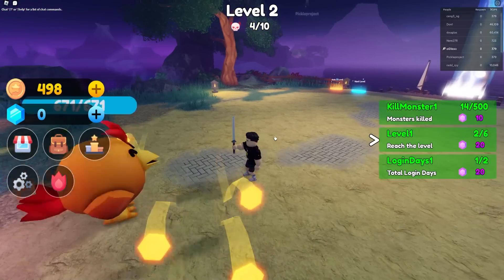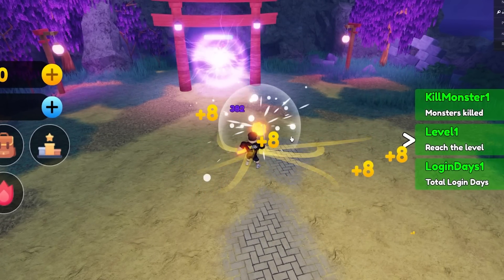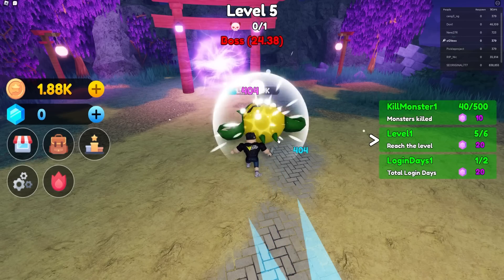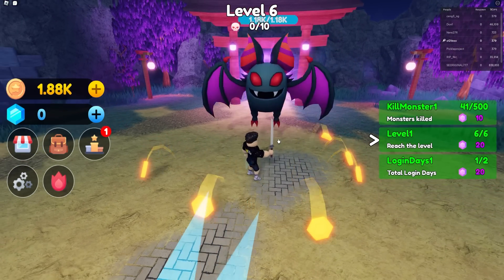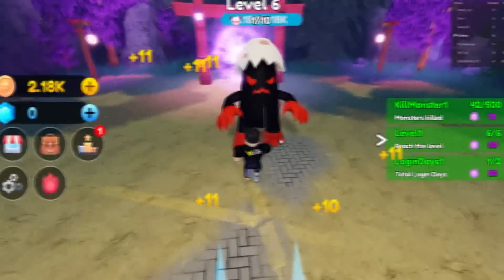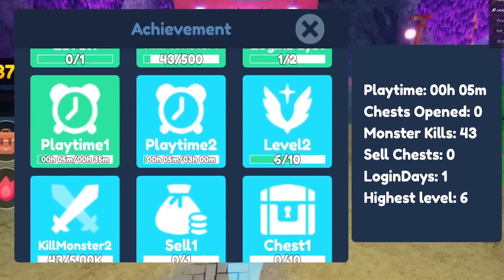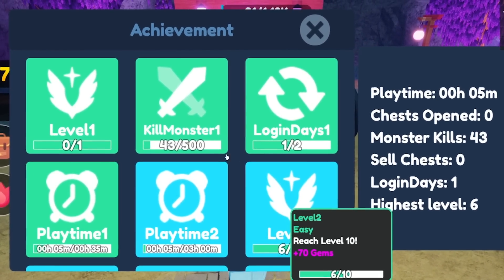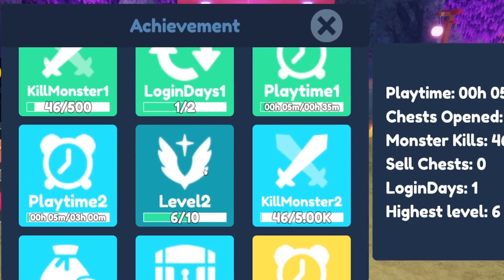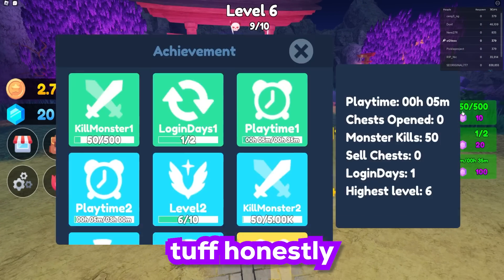We keep going until we reach a level where we can start getting anime heroes to help us out in our fight. They finally gave us some bosses — we just whooped that man, I'm too vicious. We also have an achievement system I didn't even notice. We get gems for completing achievements, and we have to actually claim them — that might be the only way to get gems, which is kind of tough.